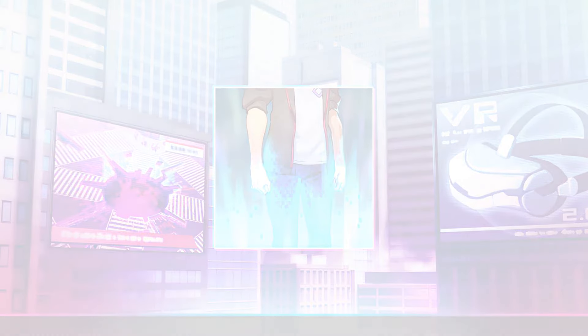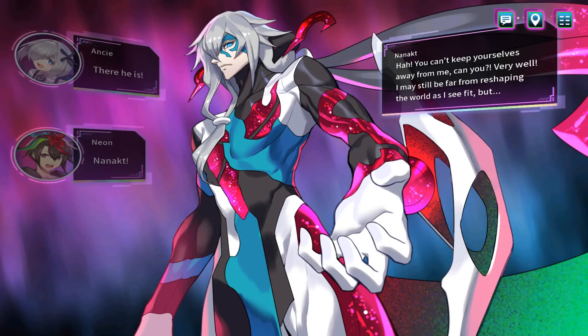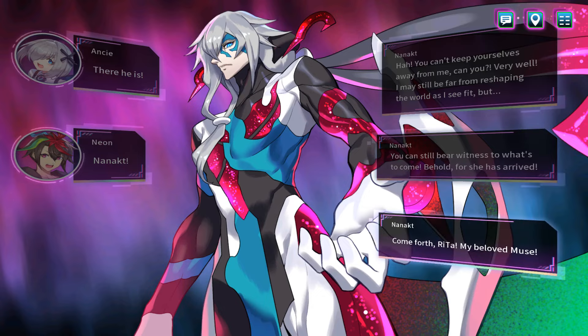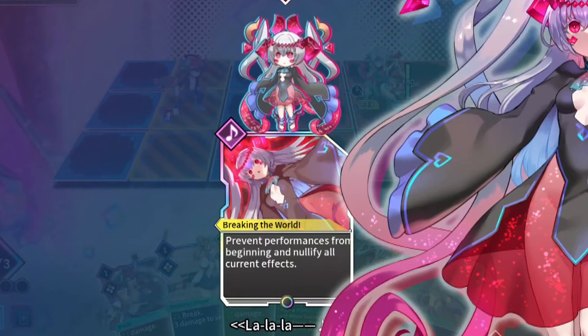We see Neon and Ansi enter the real world dungeon, where they come face to face with Nanakt himself. Nanakt goes on with the usual Inti Creates villain spiel about how he wants to reshape the world as he sees fit, and to achieve that goal, he's going to use the error fragments. He appears to know a lot more about the mod phenomena than anyone else at this point in the game. Then Nanakt summons his quote 'beloved muse,' Rita — a powerful mod whose song has the power to interfere with reality itself. Her muse card has the ability to prevent performances from beginning and nullify all current effects.